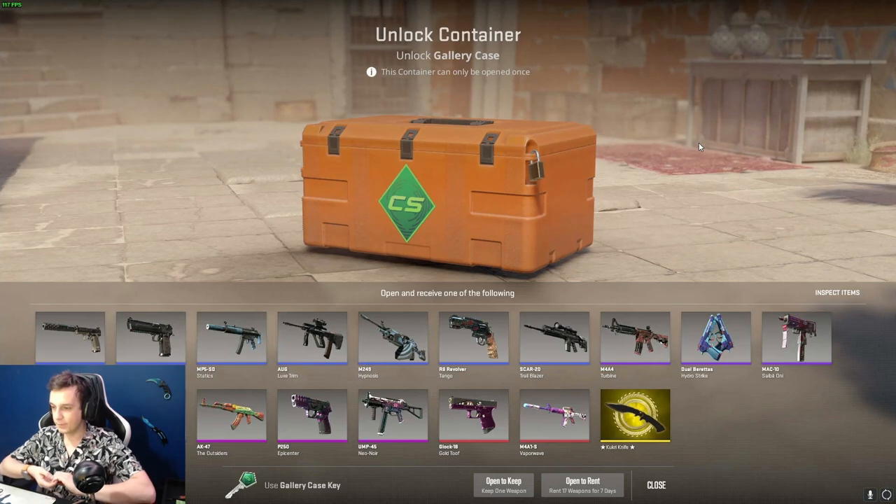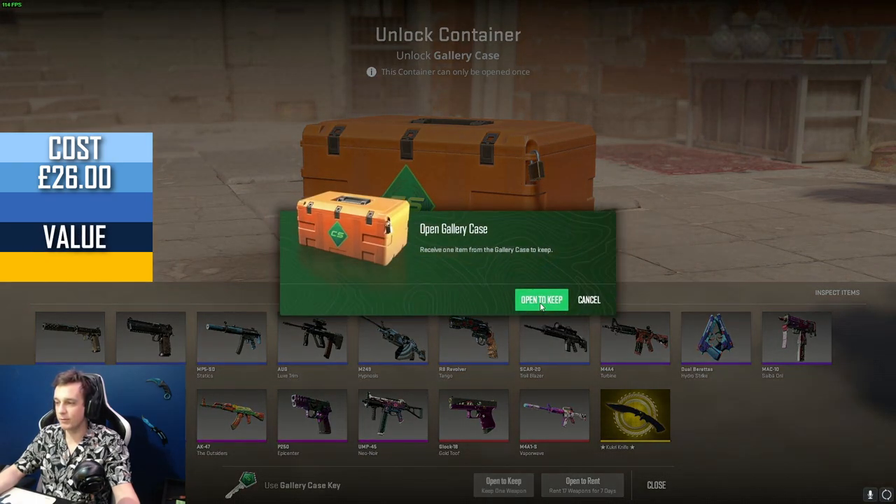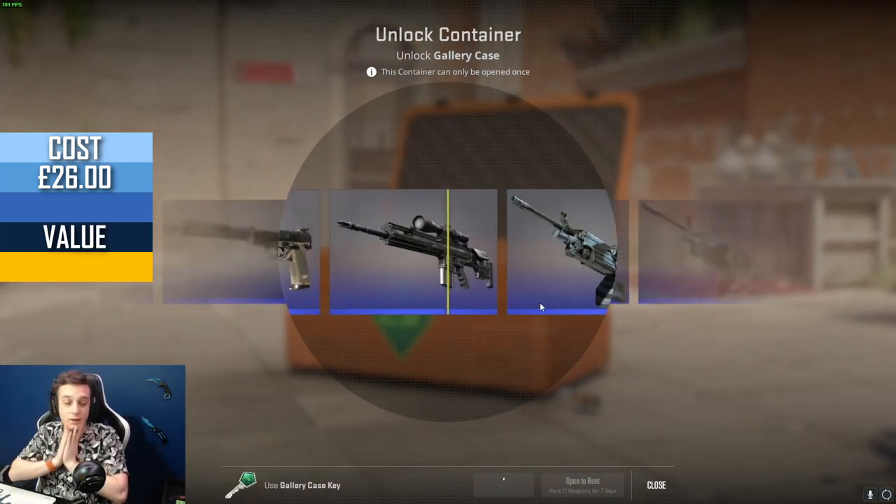Gallery cases, let's see. We've got the Gold Tooth, we've got the Outsiders — two of the most sought-after guns in it. Can we get the M4A1-S Vaporwave? We've also got a knife. I don't think there's anything better we can get out of this case right now.